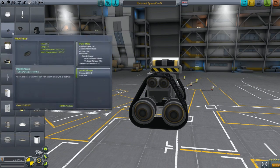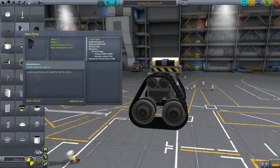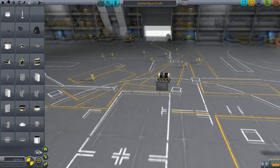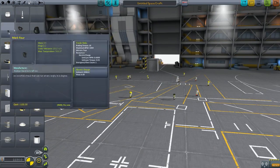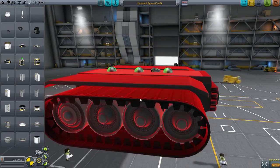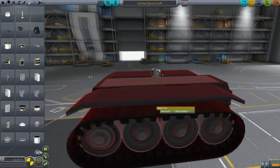This one does have electricity — it says electric charge — but these two do not. Mark 5 has an electric charge of 2000, and that's the same amount as the other one, but this is huge. Look at this! Wait, can I place it? It's not letting me.